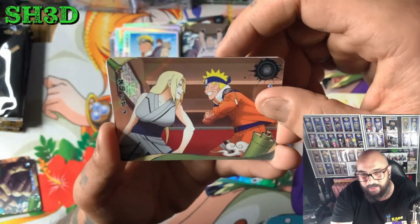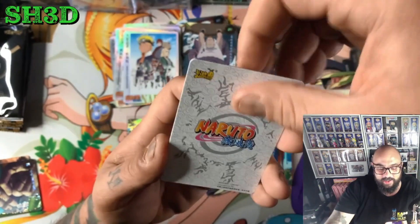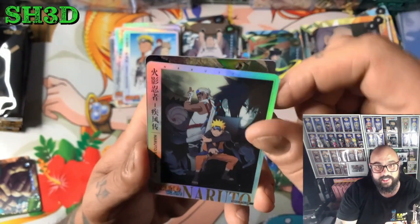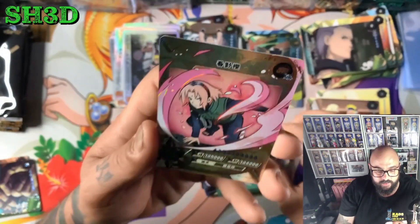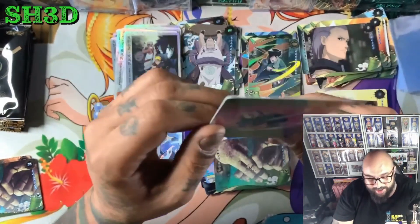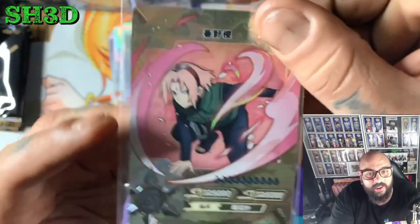Oh my god, what is it? We've got Tsunade with Naruto, we've got our PTR, we've got our SR which is a special SR — and we have a freaking Sakura SP! Really? I've never seen it at the back — I got excited that we pulled an XR or QR, but it's Sakura.